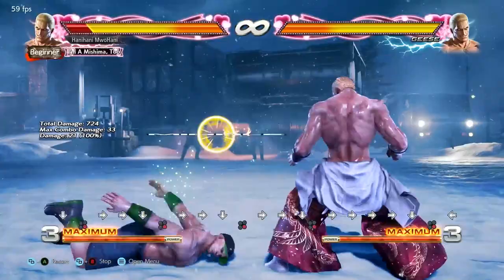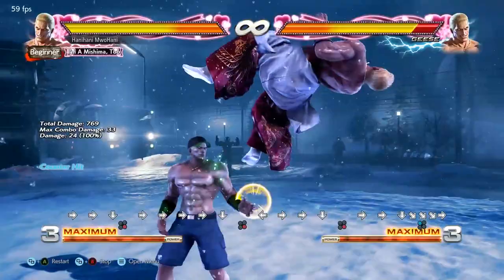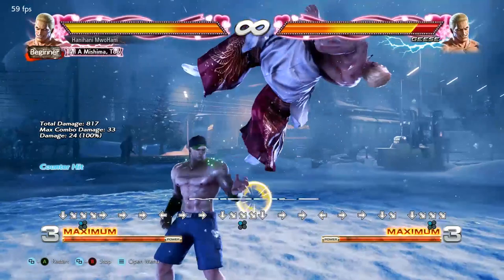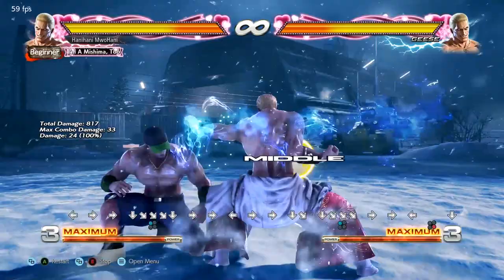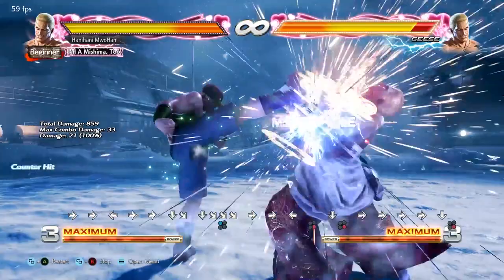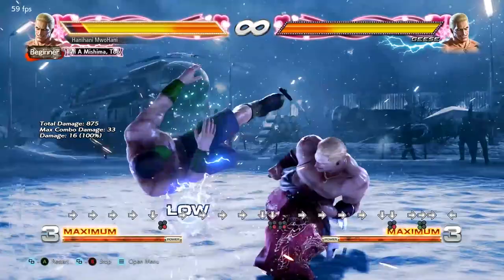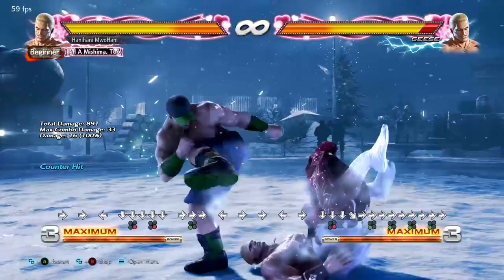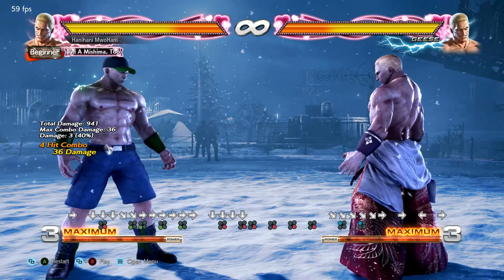Once you get this on lockdown, you start moving on to the next step, which is the 15-frame punishes. Everyone's while-standing two will be different for each character. The Geese full crouch down four one - yeah, start getting that on lockdown. And that was the mid. It still works the same for the low - you see it and then punish. Easy, not hard, just muscle memory.